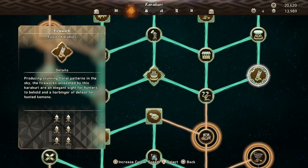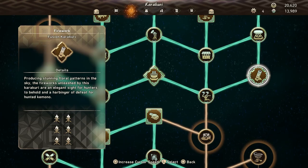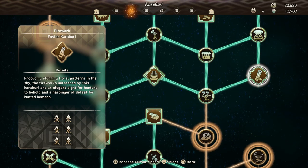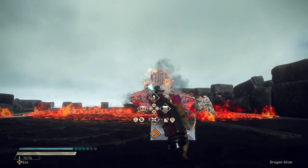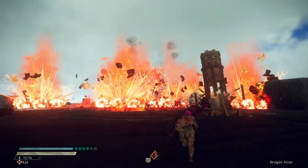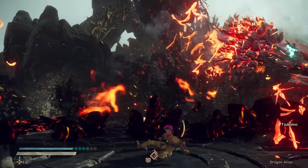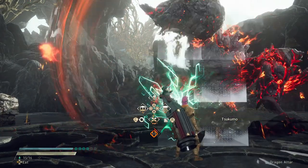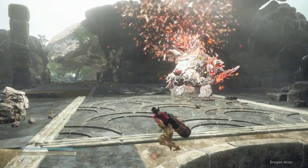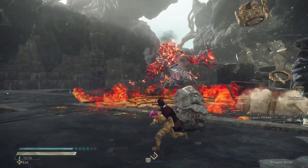Third up, we have the Firework Karakuri. This comes from an unannounced early game kimono — I'll show its actual flash in the spoilers section — but the creation requires six torches. Once done, it creates a mechanism that fires fireworks into the sky to distract kimono. This has a minimal effect on most kimono, but its main purpose is for anything that is currently flying. If a kimono is flying and you make this Karakuri, it has a high chance of knocking them down to the ground out of the air. There are two upgrades available: one expands the range of the Karakuri, and the other increases the chance of causing a proper knockdown.